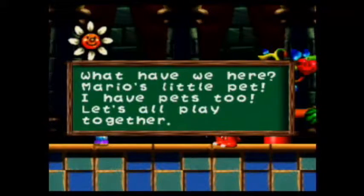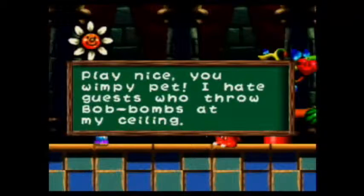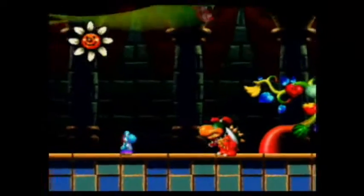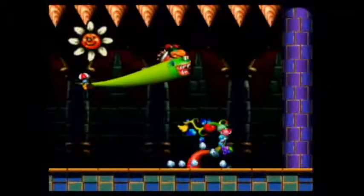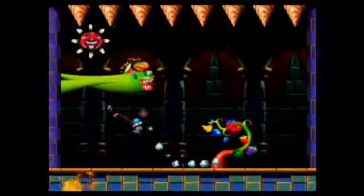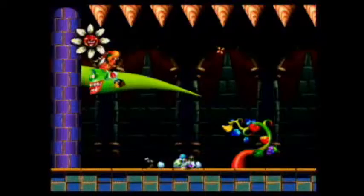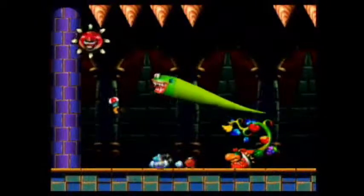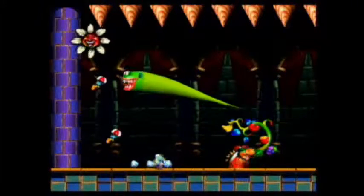What have we here? Mario's little pet. I have pets too — let's all play together. Play nice, you wimpy pets. I hate guests who throw bombs at my ceiling. You mean your ceiling of spikes? I think you might have more issues than just the bombs there, buddy. He grabs the invincibility from the Super Happy Tree. Let's get the bomb and throw it at the roof. That's an egg, but that's okay too.